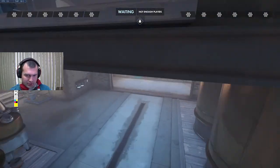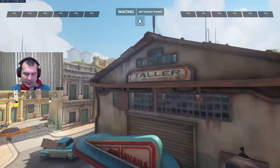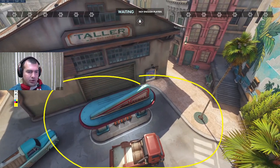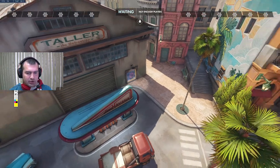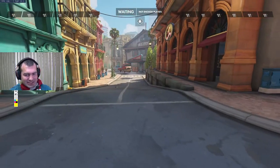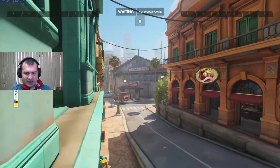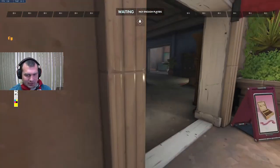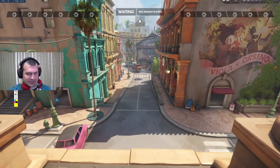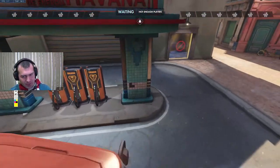Starting at first point: it is very common for defenders to do a spawn hold around here. The standard hold on Havana would be further out, where the cart would normally get stopped, but that gives a lot of distance to the advancing team. Defenders would be poking from here, potentially setting something up over here — maybe a Sigma stuffing the lane. It's a lot of time to chip down the advancing team, but a lot of cart distance to give the attackers. So the spawn hold has become pretty common here.